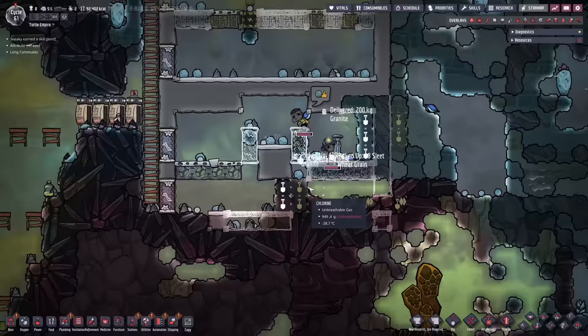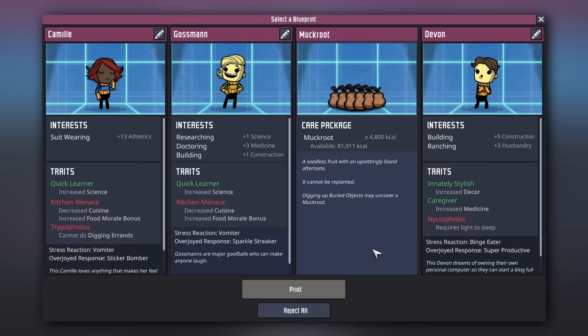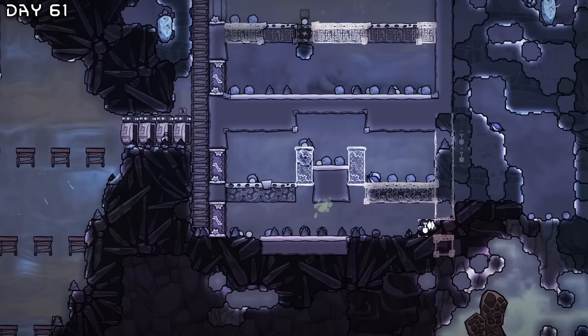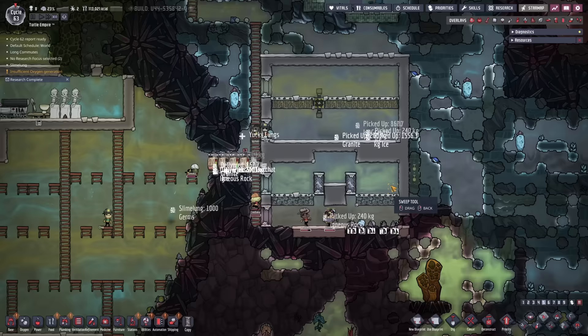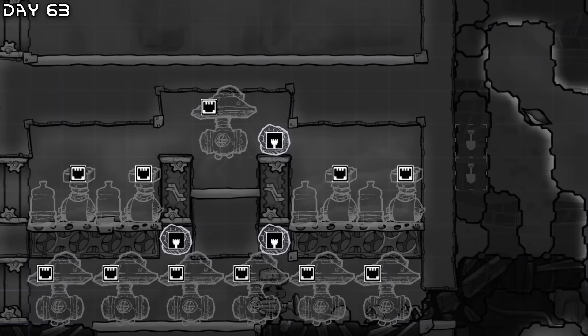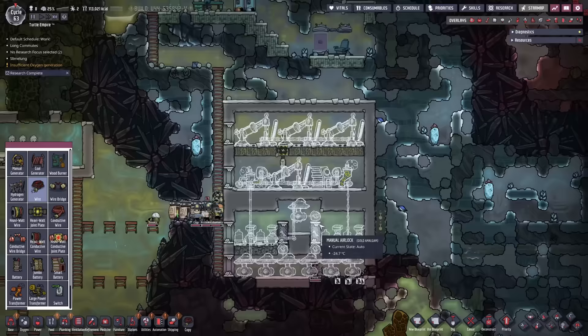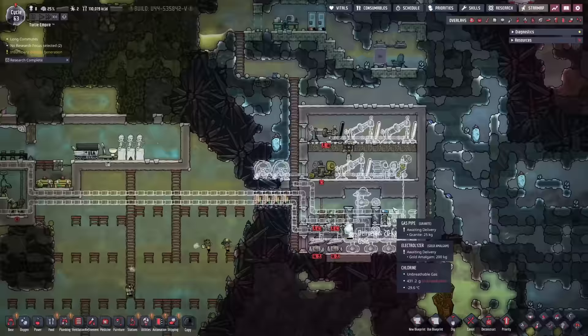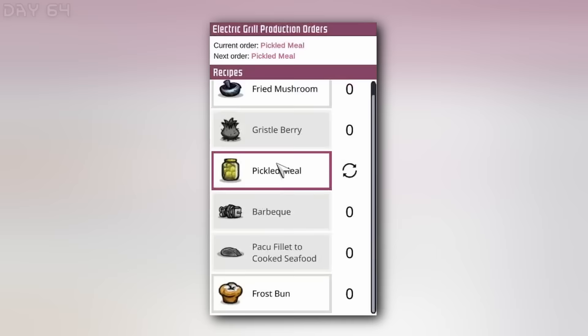We need to research animal control — we will get incubators. I think I'll also expand to one more farm down here. We've got a lot of carbon dioxide accumulating, but at least this is nicely carboned up. After this we will get atmosuits and explore the depths below. Finally this is all done — now we will move debris into storage. The dupes have moved all of this into storage. Now we need a lot of gas pumps. This design is from Francis John — quite a good electrolyzer setup. We'll need a manual generator to power this thing up.